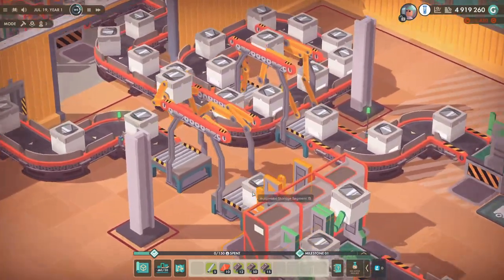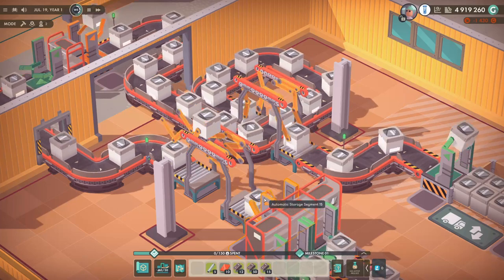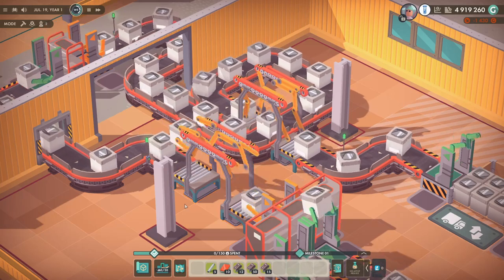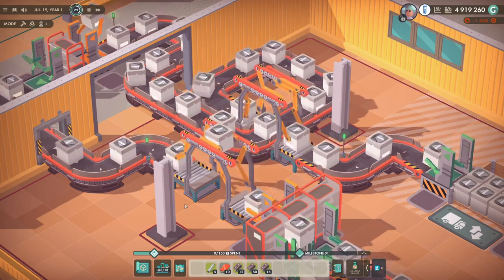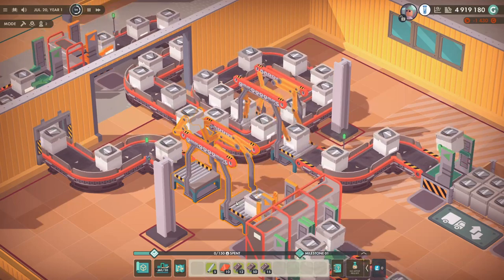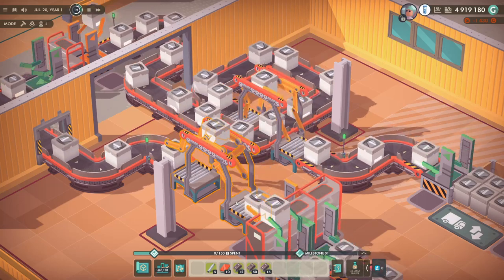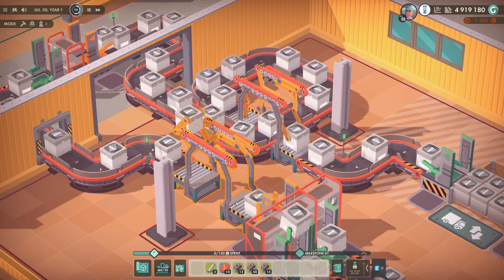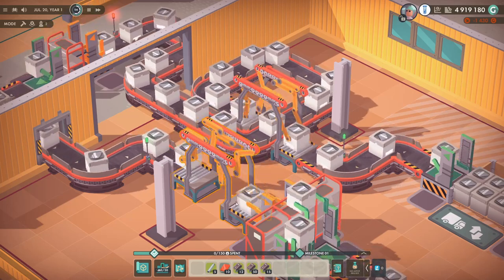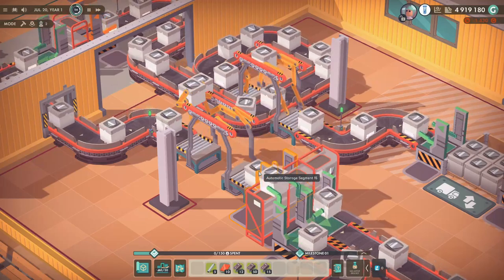Next, this one's a little bit hard to see, but I've got an overhead section right next to an automatic storage segment. Basically, this is demonstrating that you don't have to have a short bit of conveyor belt between sections — you can place some directly next to each other and it will still work. There are a few caveats; some sections can't go together. It's just about experimenting to find which ones do work together. But something like this is very useful and makes layouts a little bit easier.